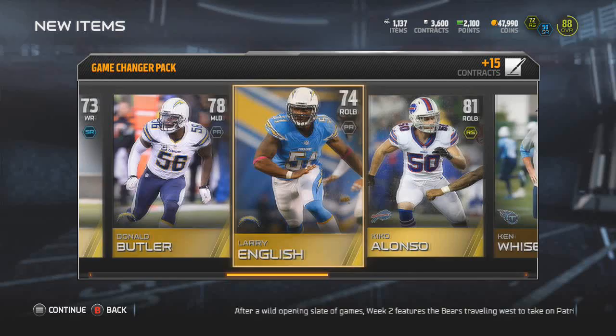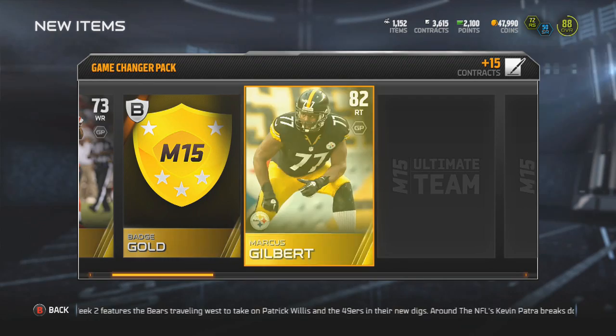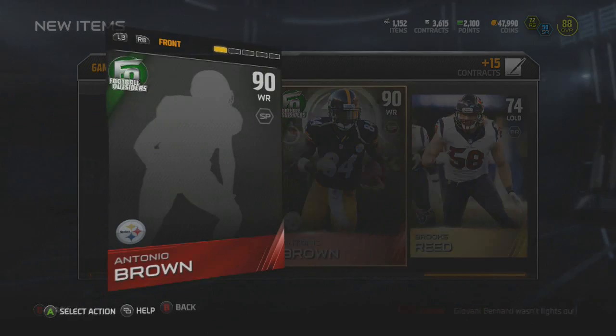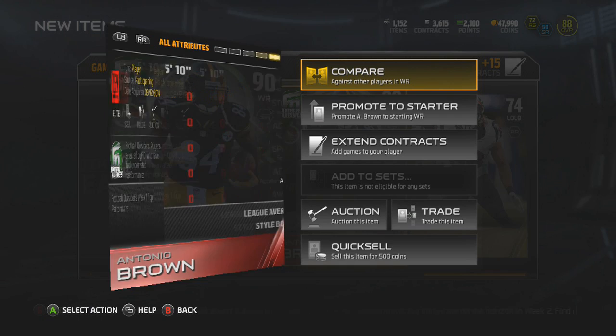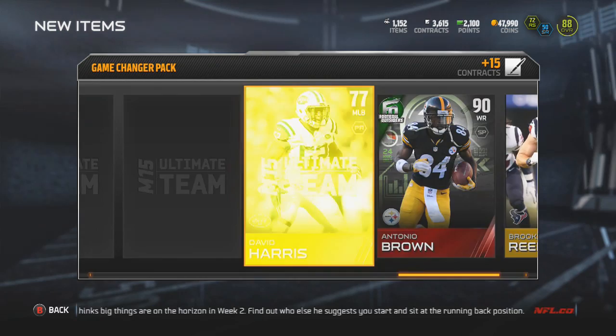Got another Kiko Alonso, Larry English, and a Donald Butler. This is the last Game Changer pack — only got a gold badge, wasn't able to get an elite badge. But this is the best bundle in the game. Whenever it comes up, definitely get it. Antonio Brown — elite Football Outsider card: 93 speed, 94 catch. This is gonna be an awesome card to have. 70 carrying, so that's a little low, but he's definitely gonna be a starter on my squad. That's my sixth elite.